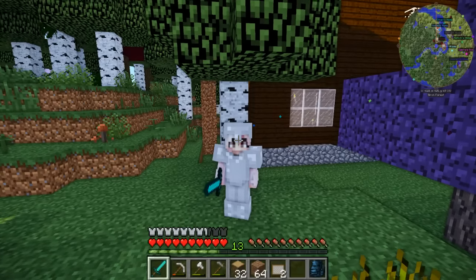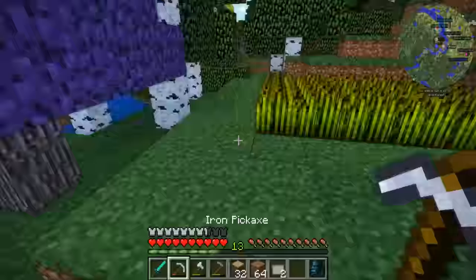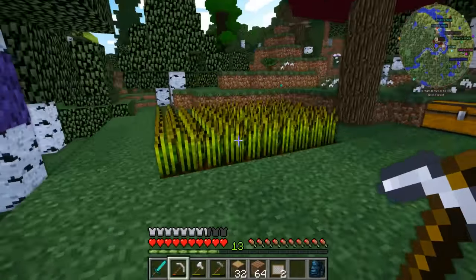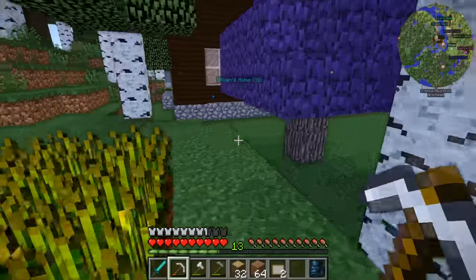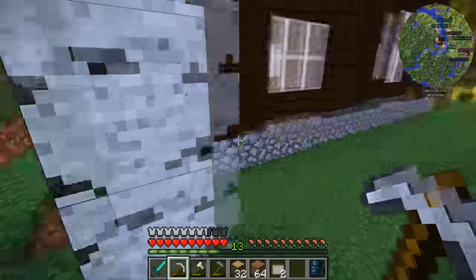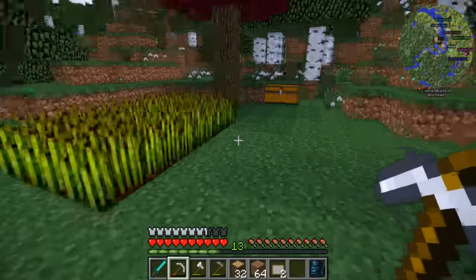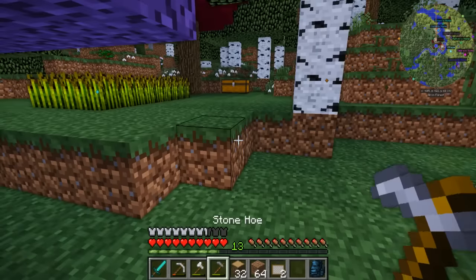So what I wanted to do today is actually work on the garden. Over here is going to be where my farm garden area is, where I grow all my crops. I think it's a really nice little corner — not secret, but it's kind of protected by these trees. So that's what I want to do — make this really cute.